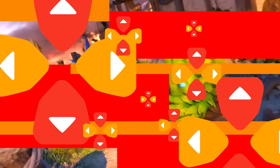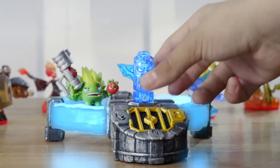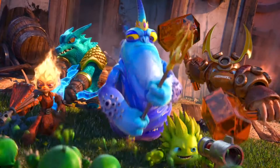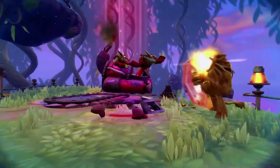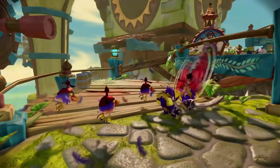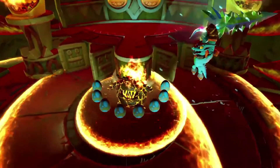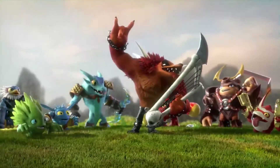Skylanders Trap Team recently came into our lives, and it is here to stay. This action-adventure game is available for basically every console, and like Disney Infinity, it uses collectible figurines to represent the character that you're playing. Skylanders has lots of characters to choose from. As a Skylander, you go through tons of gorgeous magical levels, beating up bad guys, and searching for treasure. The game made me laugh out loud with its dialogue and colorful characters. Read more about how to play and what we thought about the game in our review.